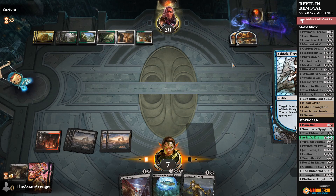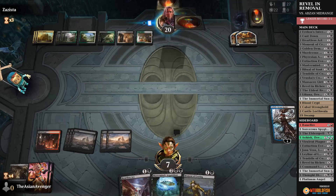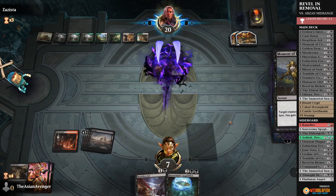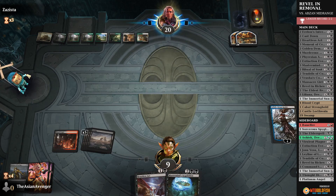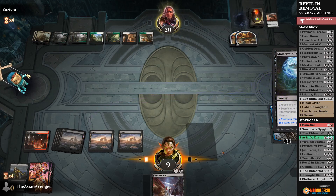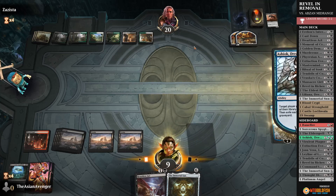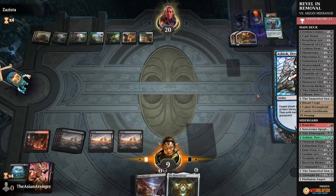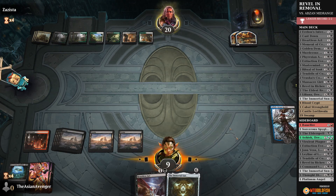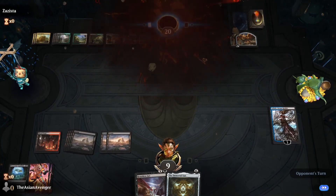Perfect. Now that's all gone — their graveyard's gone, so they've got to rebuild. That's exactly what we want. Chupacabra's fine. Mastermind's Acquisition right now — not bad either, still welcomed. Let's go digging for an Immortal Sun again. We're just going to keep activating Ashiok to mill their cards, and then play Immortal Sun so we can refuel our hand. That Tendrils of Corruption straight up saved us. GG's.